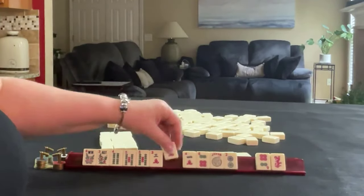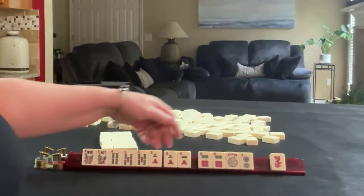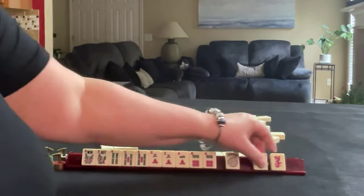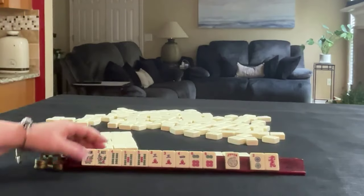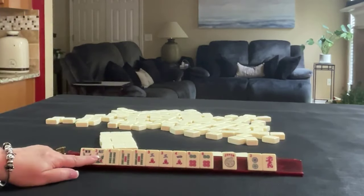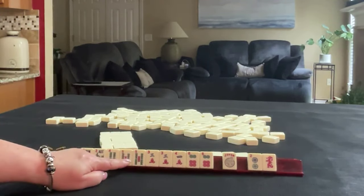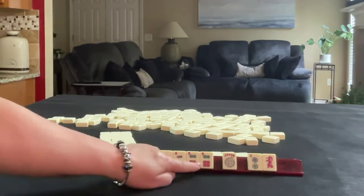3 crack — wow — 6 dot. Okay, here's 3, 4, 4, 5, 6. We have 2 discards. So if we use the flower, we have 3, 4, 5, 4, 5, 6.